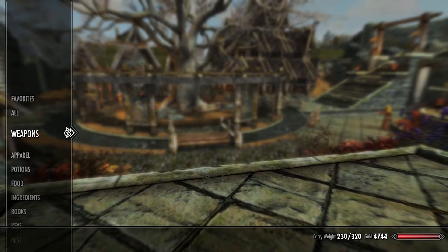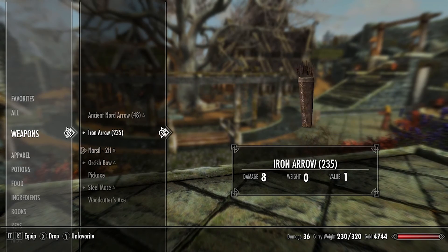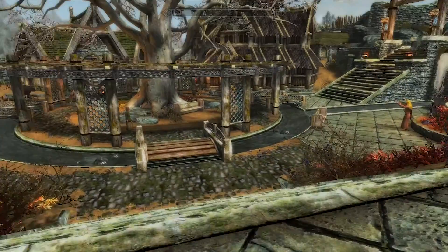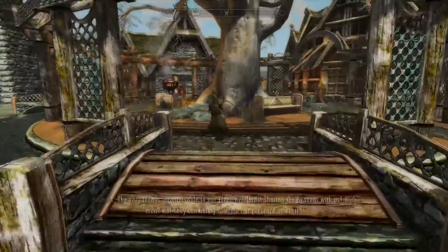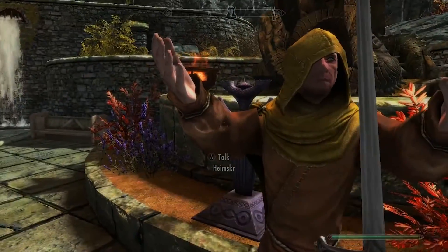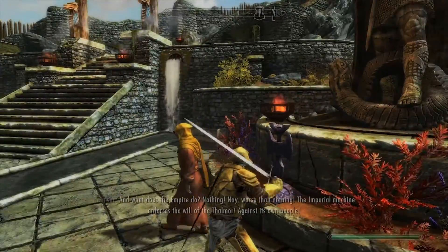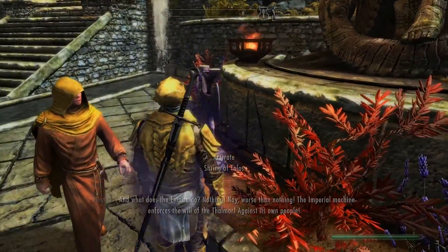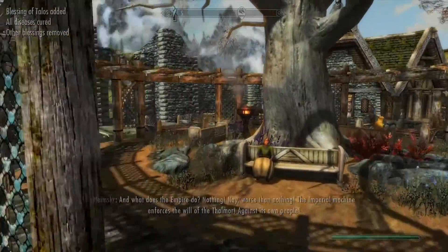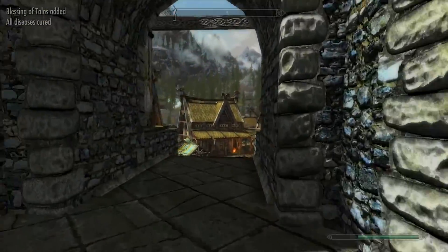I just got a brand new sword and this thing actually does quite a bit of damage. Look at its damage — I'm only level six and I have a sword that does 36 damage every swing. So we're sitting pretty as far as damage goes, but I'm gonna head back out. What did I tell you about screaming? Yeah, walk away.